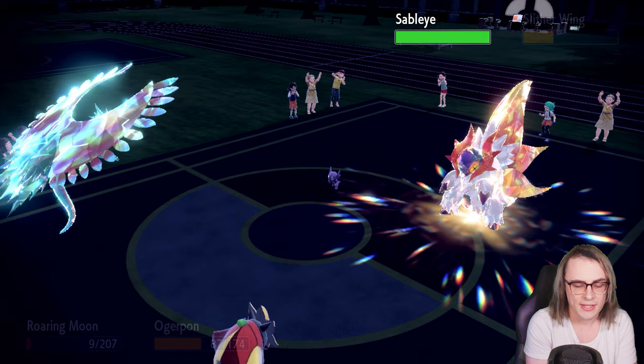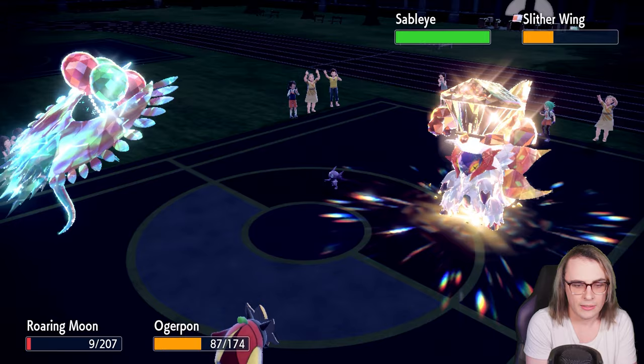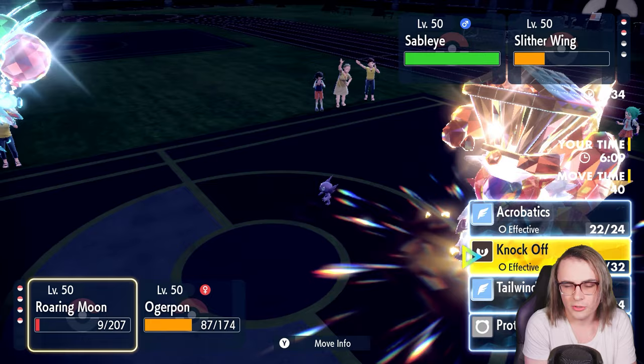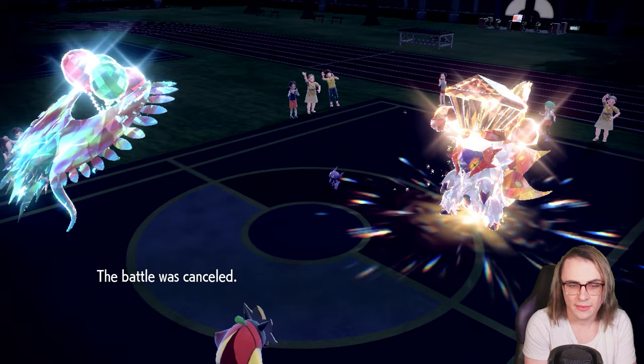Their last mon is Sableye — I'm going to go for Tailwind this turn. Actually, I think I could just go for Acrobatics or Wood Hammer here. They just forfeit — okay, we get a win at least.